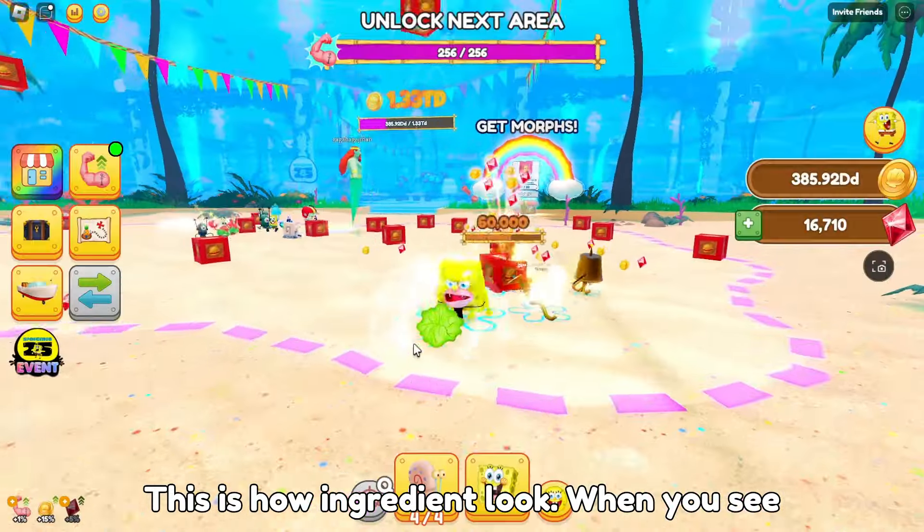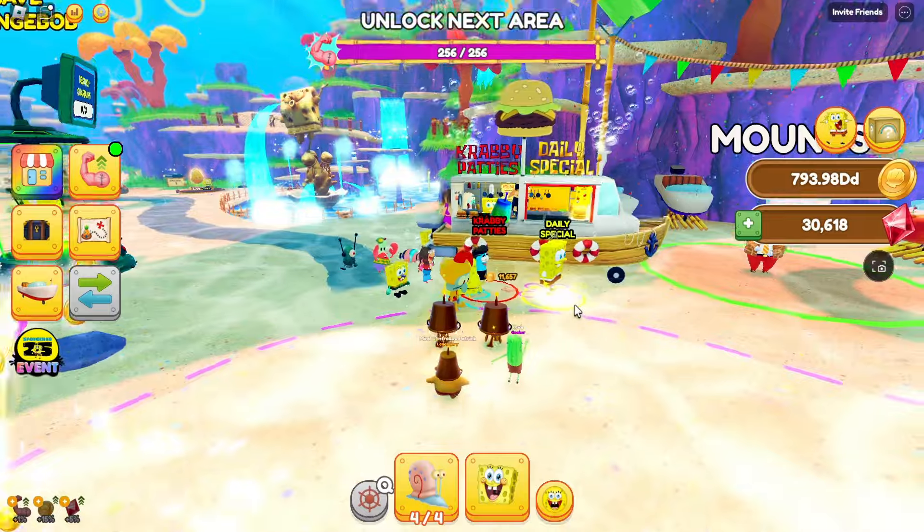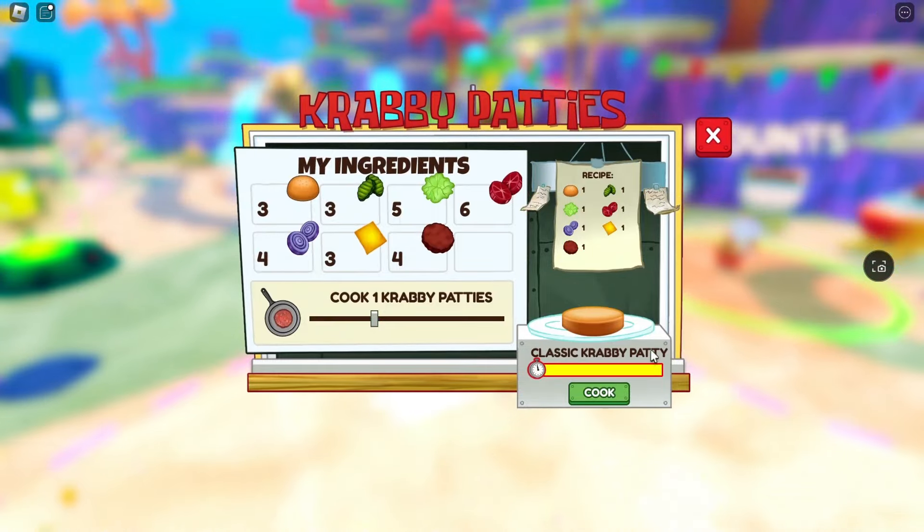This is how ingredients look. When you see one of them, go pick them up and you will get them in your inventory. You will then have to use these ingredients to cook the burgers.